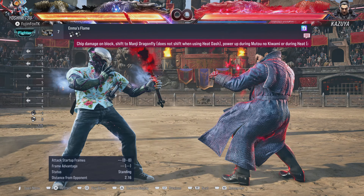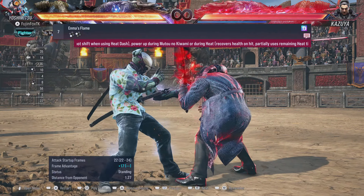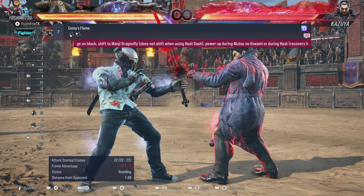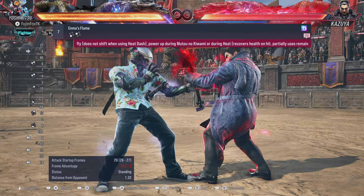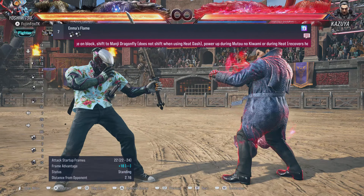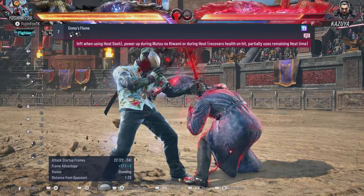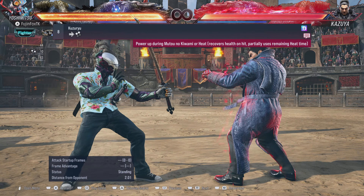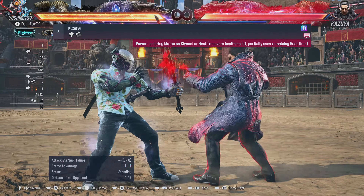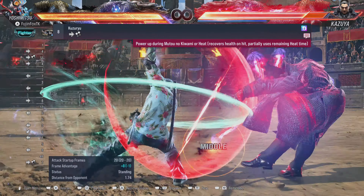Let's talk about his Heat engagers. First is 3,1 — I love this move. It's plus seven on block and is mid-high, so it can be ducked, but you can mix that up with 3,2 which is mid-mid, or threaten with 1+2. It's unsafe if they block the full string, but stopping at the second hit with 3,1 is excellent. Next is Forward 1+2 — we talked about this earlier, great heat engager with buffed range.